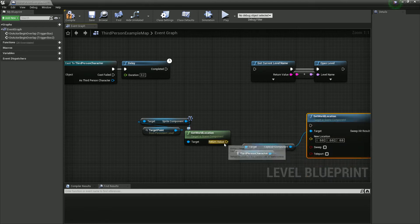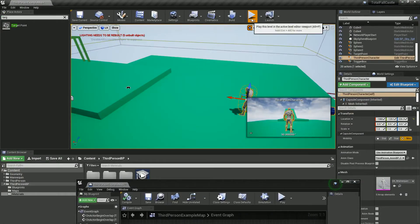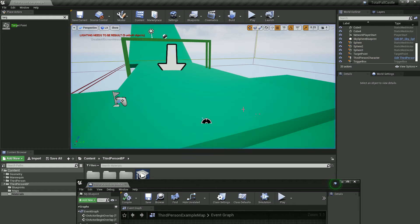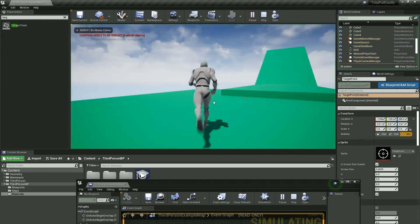Let's just test this to see if it works — this is what we want, we're going to set it there. We actually might need to add a bit of height to this because it might spawn in the ground. It works, it's fine. It looks a bit dodgy, but I'll just increase the height a little bit.